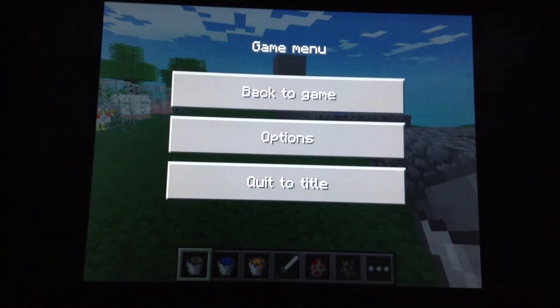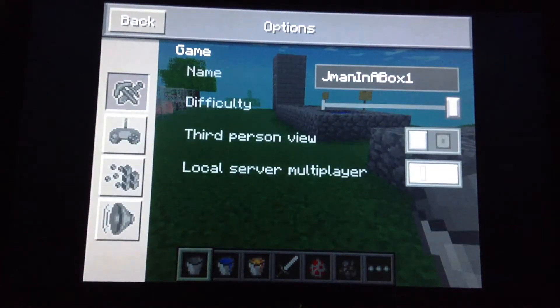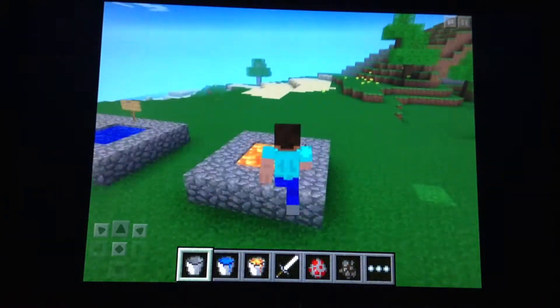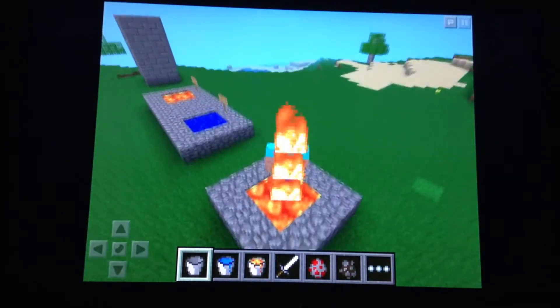In the pause menu, they added in-game options. So you can just go here and there are all your options. In third person, it looks a bit weird, but the fire is layered up on you.